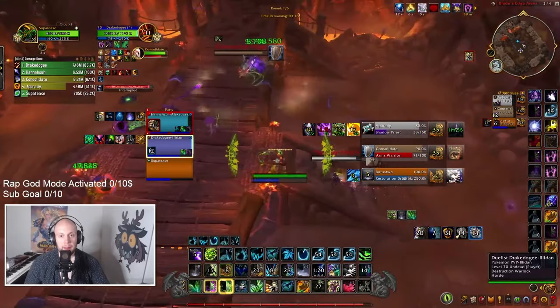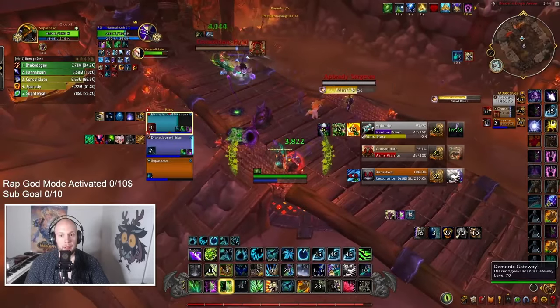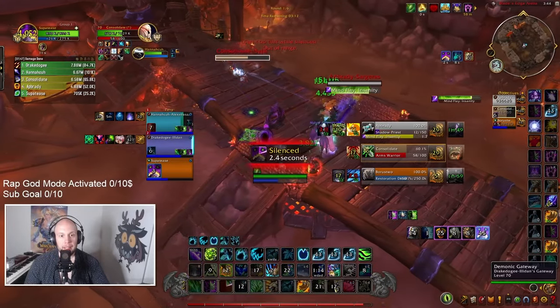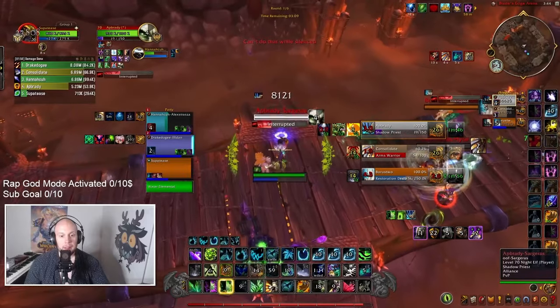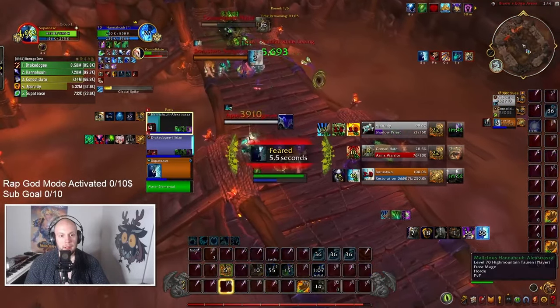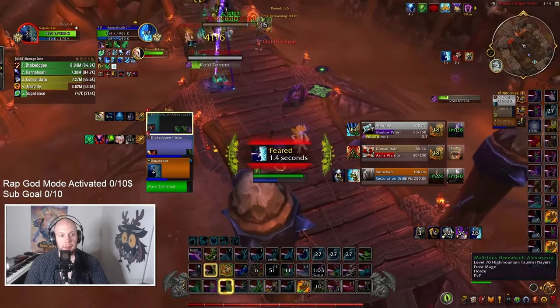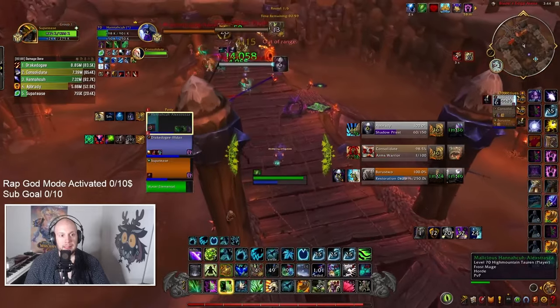Here I see an opportunity to sneak in and get a clone on the Druid, as the Priest has used a lot of their crowd control. The Warrior's out of range of me, so I do take that moment when it presents itself, but I would say this is higher risk than it is reward. We'll bash the Priest as the Druid goes into a poly to stop that mass dispel, but we get feared. Being cheeky and playing on top of them trying to get crowd control is going to put you in a really rough spot.